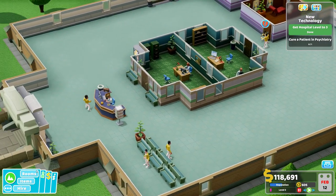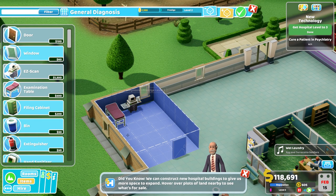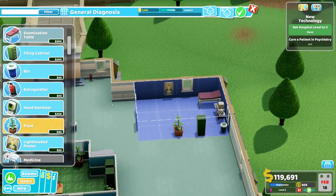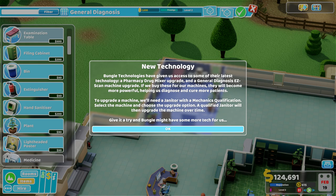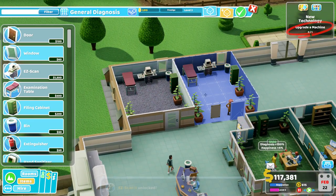So we have two GP offices in the middle. I'm working ahead a bit — we'll go for the general diagnosis room as well, with a cabinet and a bin and plant. I remember when I played this game in very early access, you needed to build every room yourself with no copy option. That was really stressful. New technology from Bungle Technologies: a pharmacy drug mixer upgrade and a general diagnosis easy scan machine upgrade. If we buy these for our machines, they will become more powerful, helping us diagnose and cure more patients.